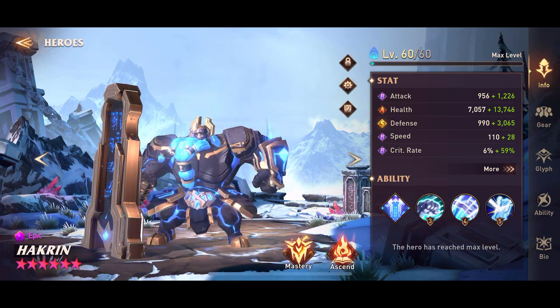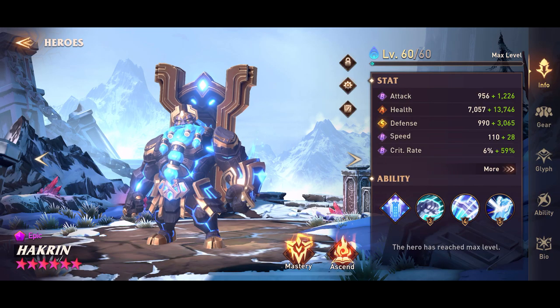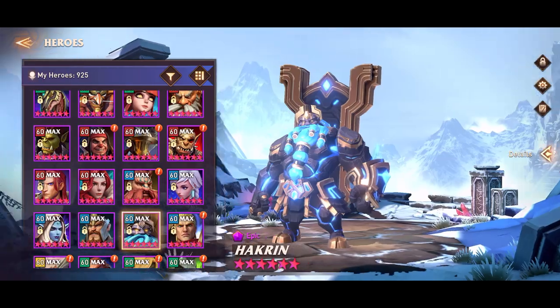Finally, my Hakrin — he has 4,000 defense, 20,000 HP, and that's all that is needed on him. He's there just to give his passive defense to Nero and also give those max HP buffs on everyone.